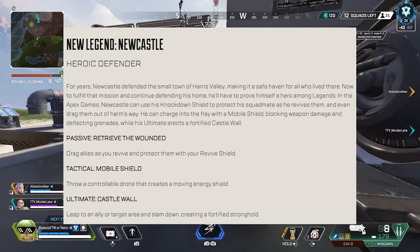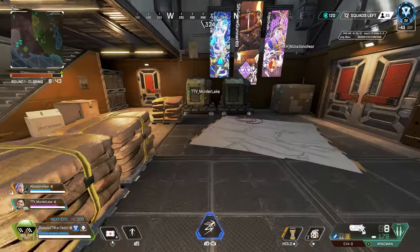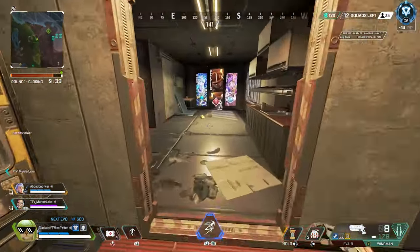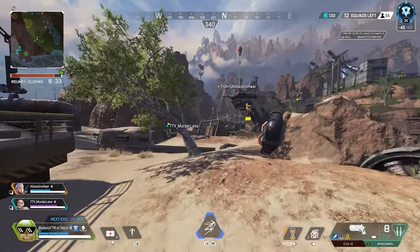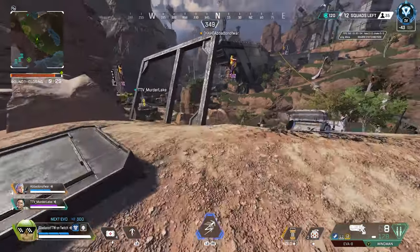His ultimate is called Castle Wall, where you essentially make a massive Rampart shield that can provide instant cover and protection from enemies. To be honest, I'm curious to see how he's going to play. He's definitely going to put Lifeline out of a job — there's no point in picking Lifeline when Newcastle exists — but I'm curious to see how he's going to fit into the meta.